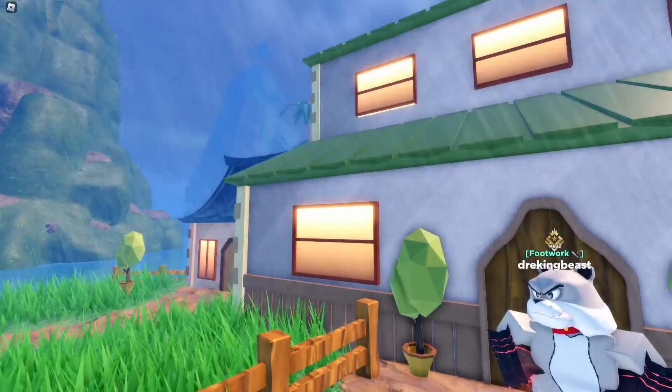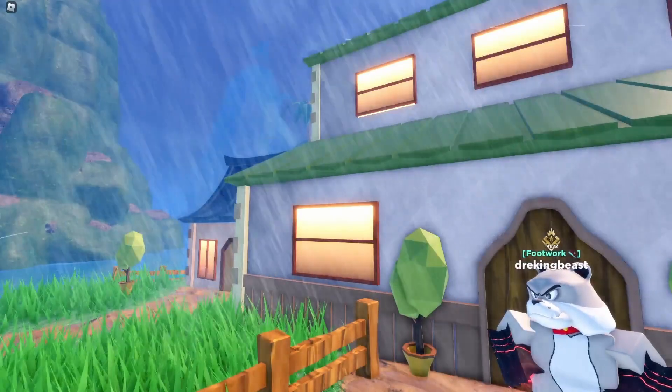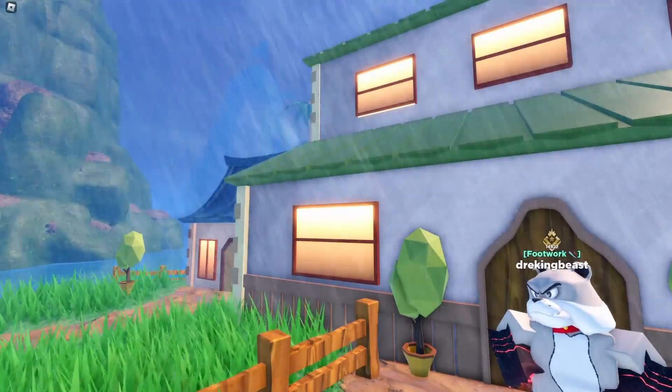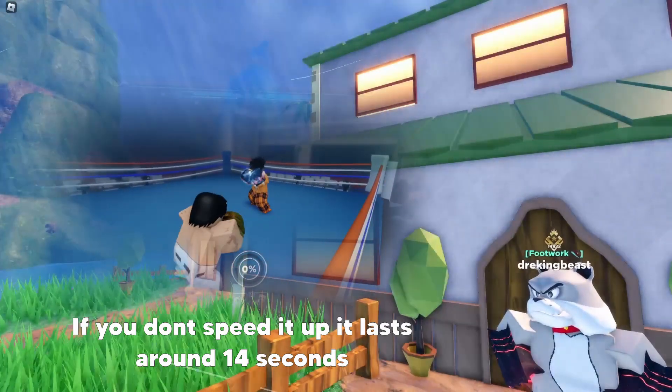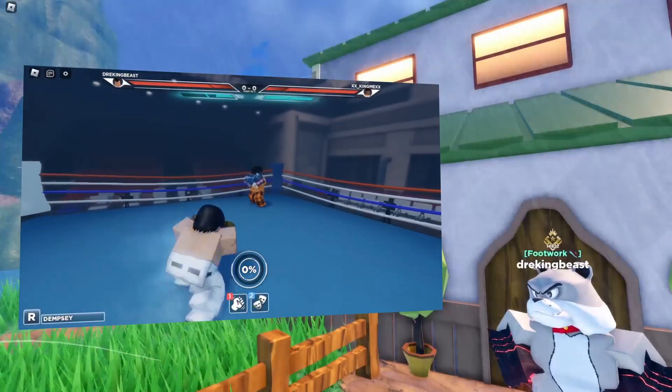Welcome back to another entitled boxing video. This is a beginner's guide on how to use the epostyle. Level one: when you activate dumpster roll, you will slowly sway side to side. If you press R, it speeds it up, which does two things — drains more stamina and...